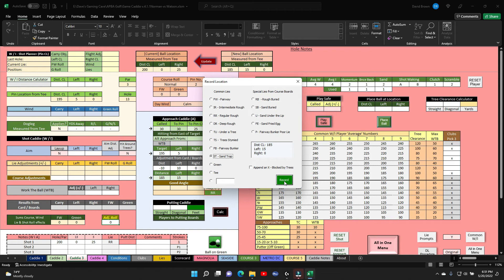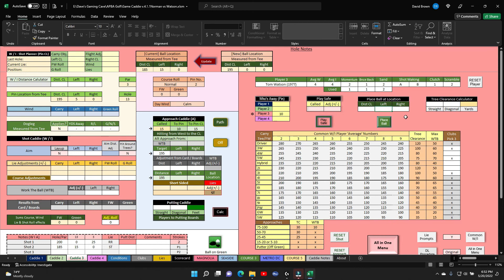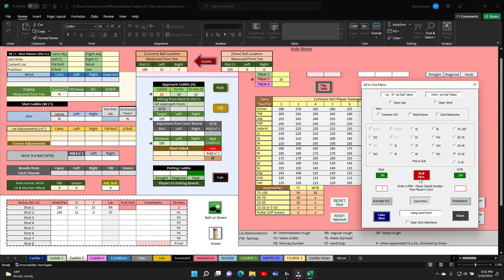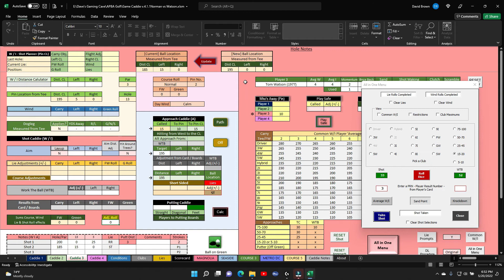Watson uses his sand point from 15 yards out. Rolls a 33 — that's a three. Takes the shot — 195 center line — he's on the green, one straight away, 7 feet. Norman is 30 feet away on the putting board.